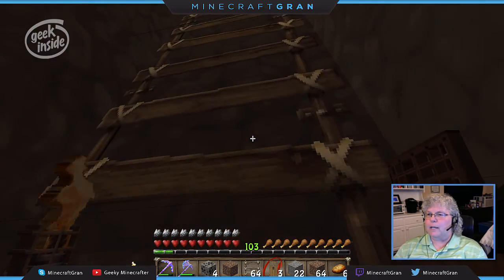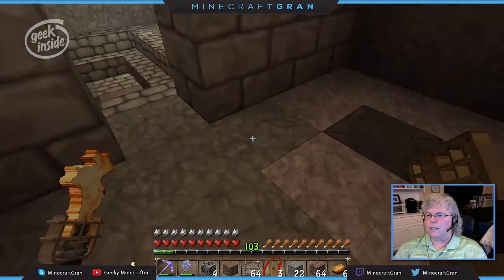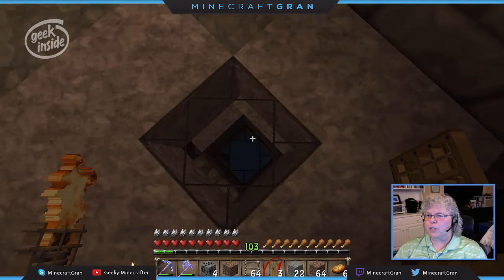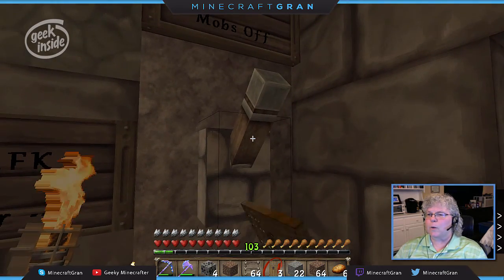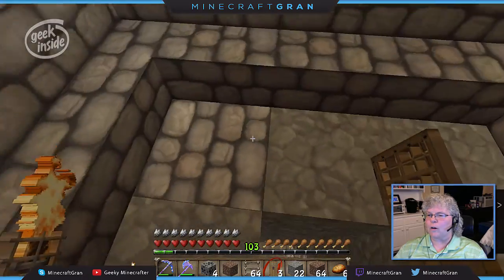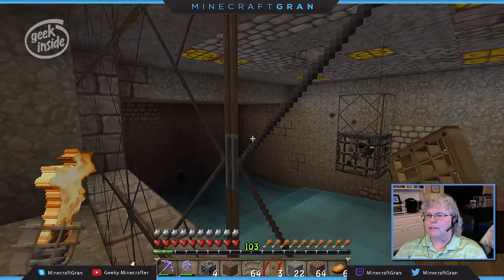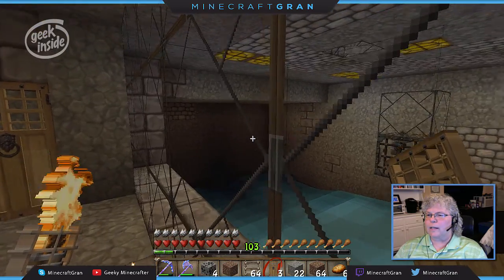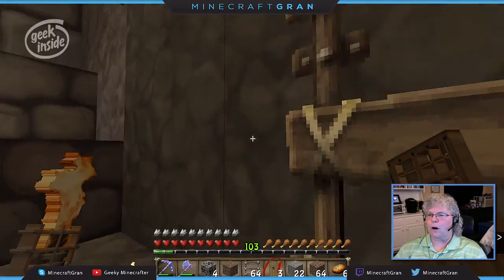Let me take you to the first AFK station for a quick tour. We came up a level just over where our lighting is now. I do have a switch that I can turn on and off — as you can see it pops up the lights, and for the most part it does turn the spawner off, although we do get an occasional spawn right over there.